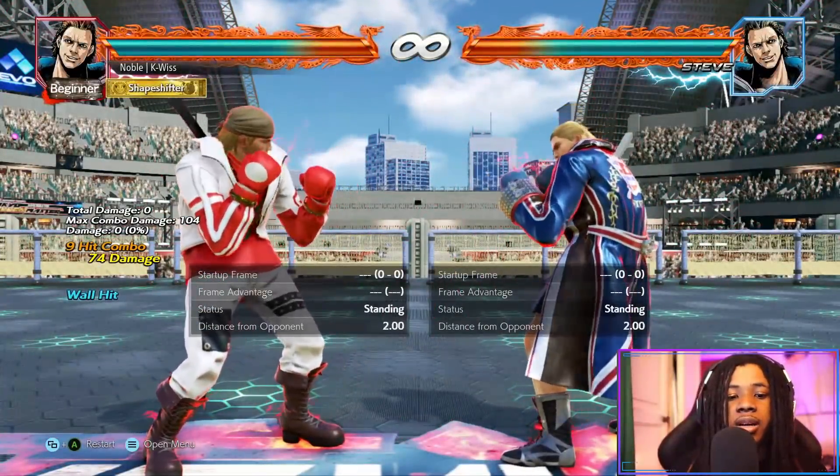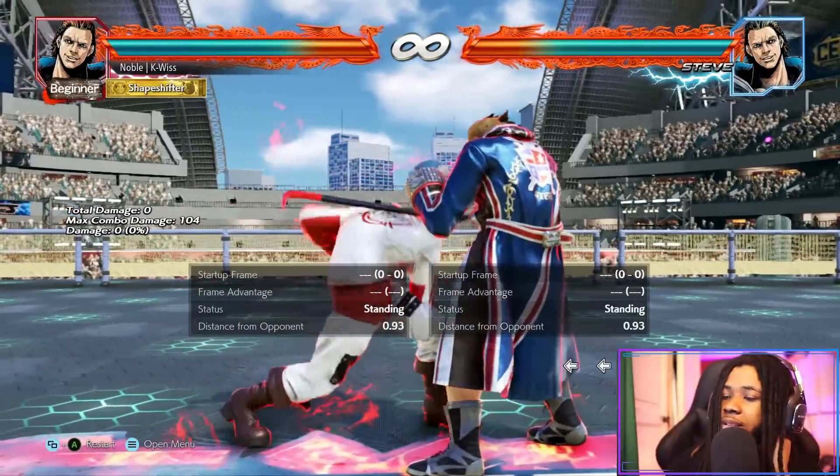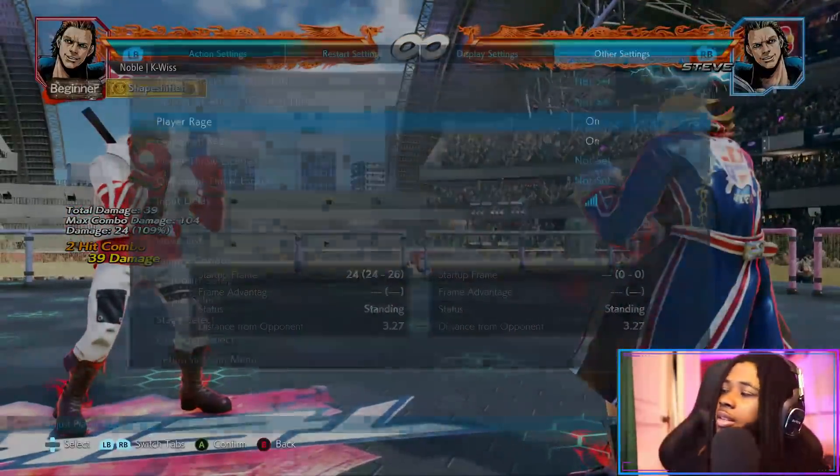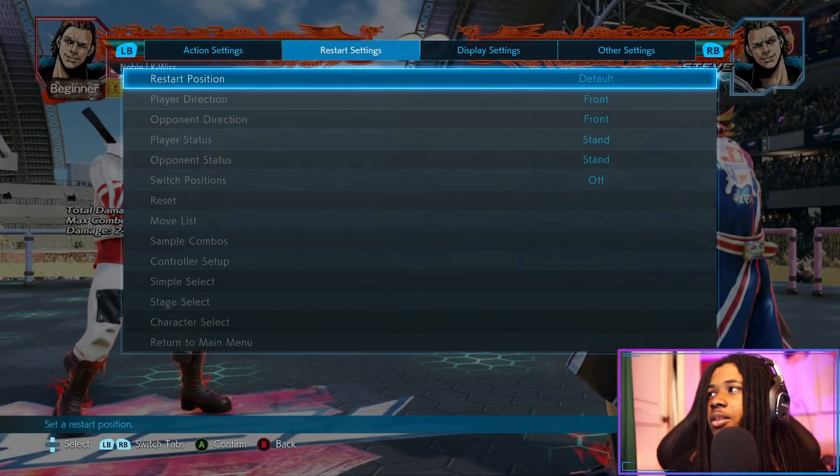Next, ducking one-one — changing opponent's behavior when the move lands as a counter hit. I think what they're telling me is this is going to be a counter hit launcher now.